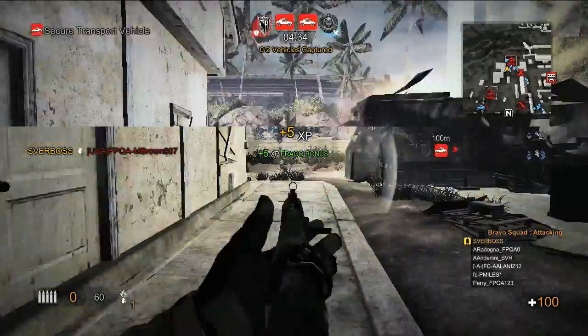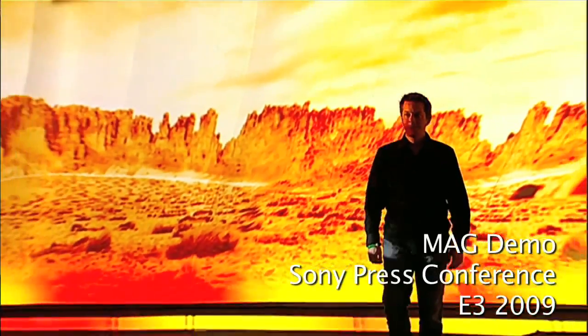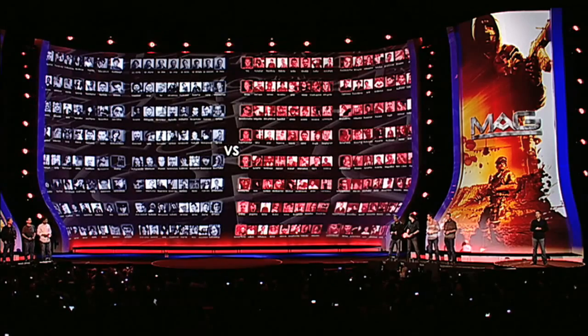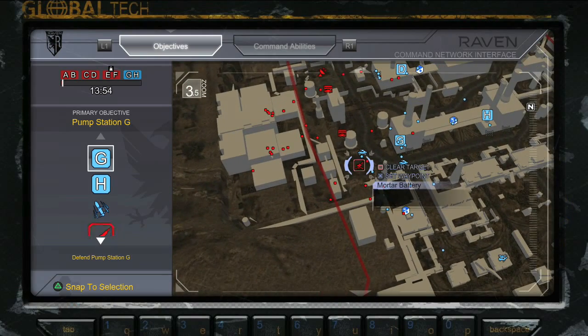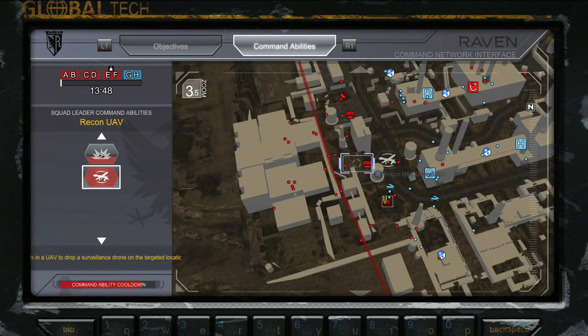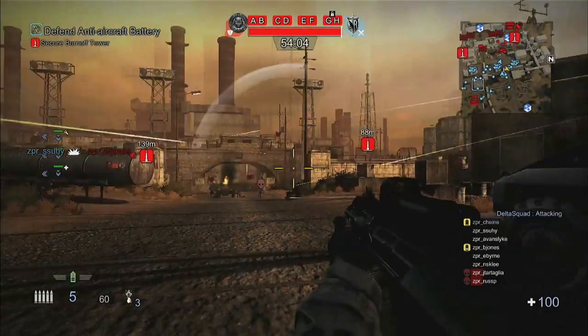Now the battle you're about to watch is a Raven assault on a severed fuel depot. CJ Heine, MAG's lead level designer, is acting as our squad leader today. CJ's squad of 8, along with the other 3 squads in his platoon, must secure a forward landing zone and push forward to the heart of the enemy facility.